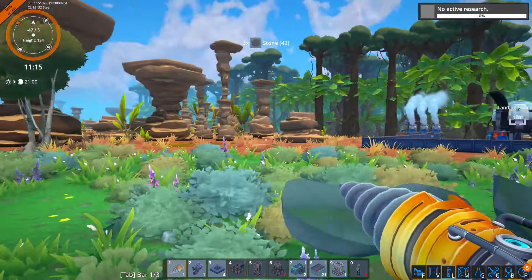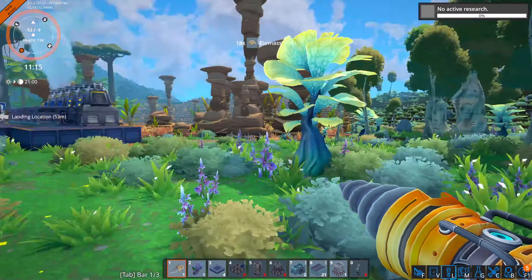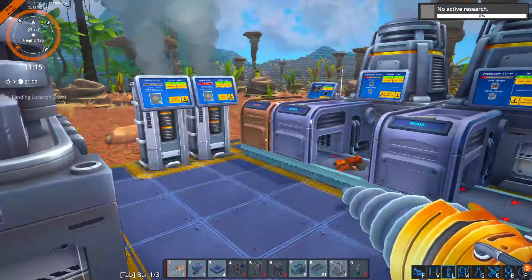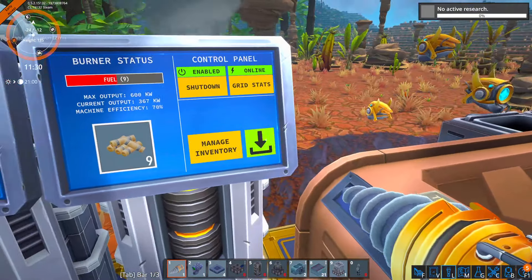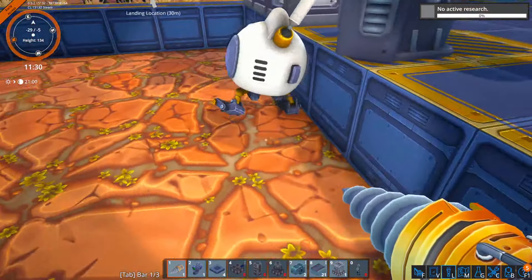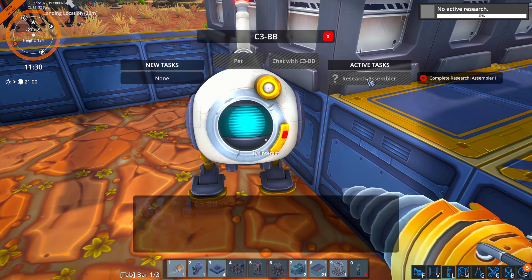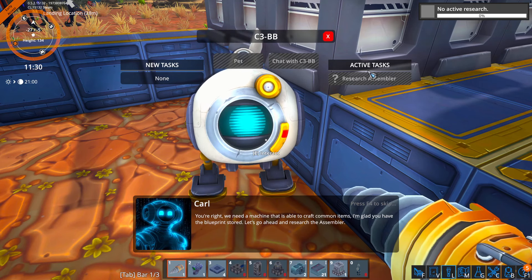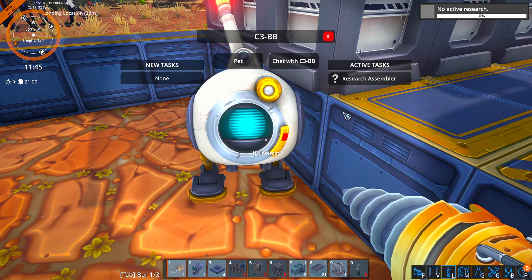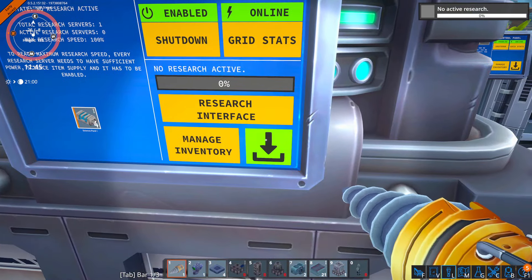So we gotta make a factory to supply emergency aid to our ship. All right, can't wait until we automate. The power's not too bad though. We definitely need an assembler — I'm glad you have the blueprint stored. Let's go ahead and research the assembler. That way it will start making us research packs and all that good stuff.